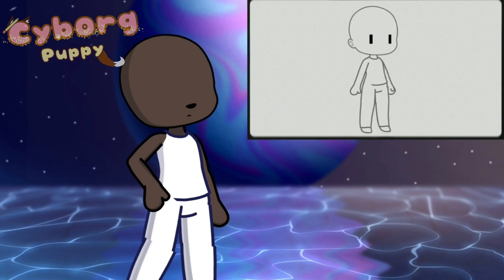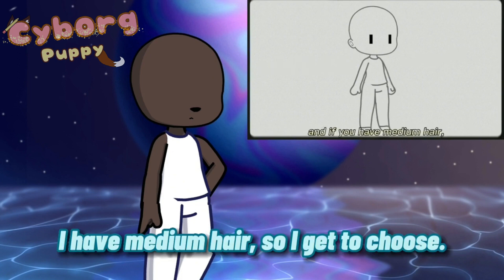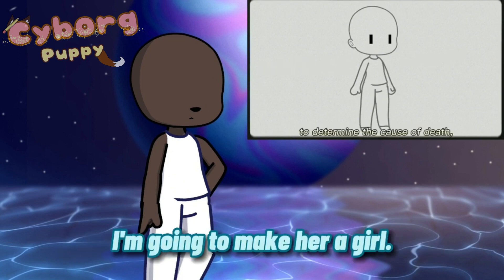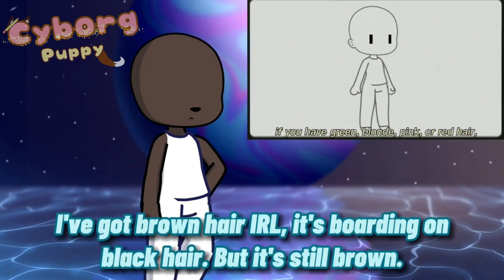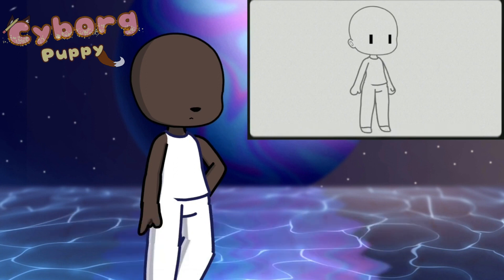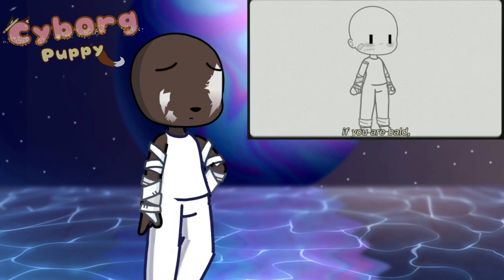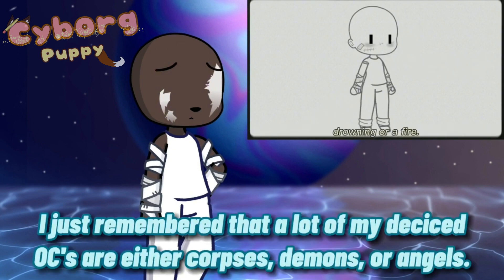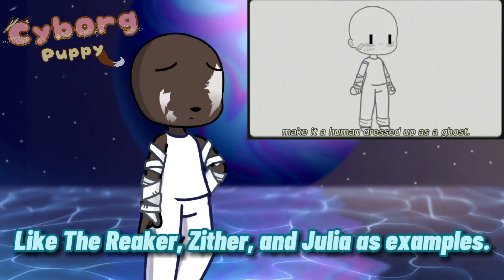Now go to gender. If you have long hair, make it a girl. If you have short hair, make it a boy. And if you have medium hair, make whatever you want. To determine the cause of death: if you have green, blonde, pink, or red hair, then make the cause of death either any sort of illness or electrocution. If you have brown, black, blue, or purple hair, then make the cause of death either a car wreck, ran over by a train, or an airplane crash. If you are bald, then make the cause of death either drowning or fire. If you have any other hair color, instead of making it a real ghost, make it a human dressed up as a ghost.